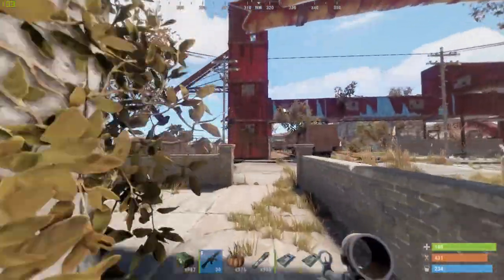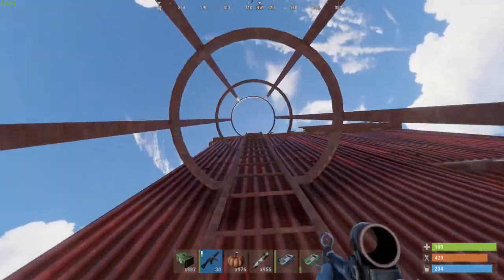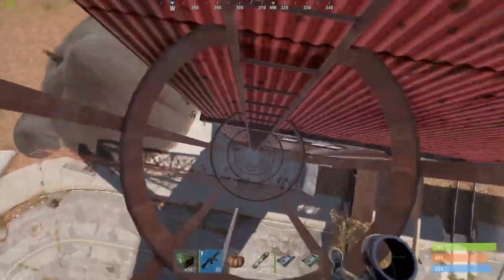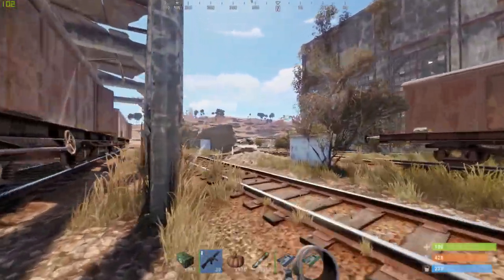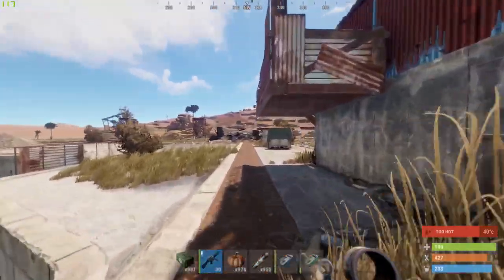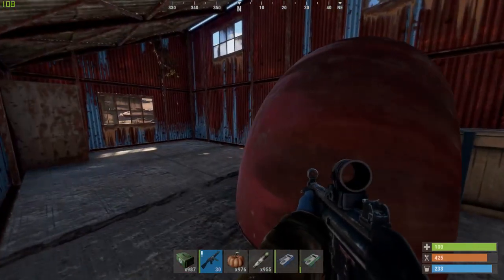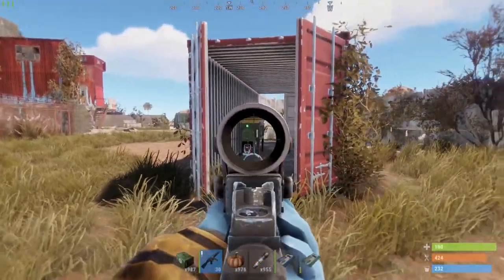So now let's continue. Before we go to the next switch, I just want to go up on this roof because you can find two more crates up here. These are usually very mixed — it can be all kinds of crates except the elite crates. In this little building you are also able to find another crate, and in this container to our left you can find another recycler.